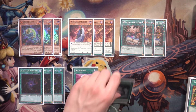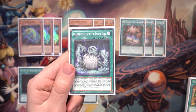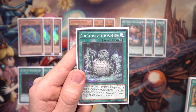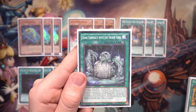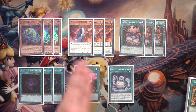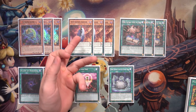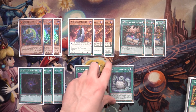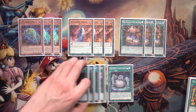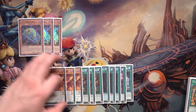Dark Contract with the Swamp King is so underrated — it's basically a pseudo Swirl Slime. It can allow you to Fusion Summon a DDD Fusion monster by banishing from your Grave or using monsters from your hand or field. Sometimes when you don't have access to Swirl Slime and you have to choose between the two off of Kepler, going for the Swamp King is the right play. Later in the game it can also summon bigger DDD Fusion monsters that Swirl Slime itself cannot.